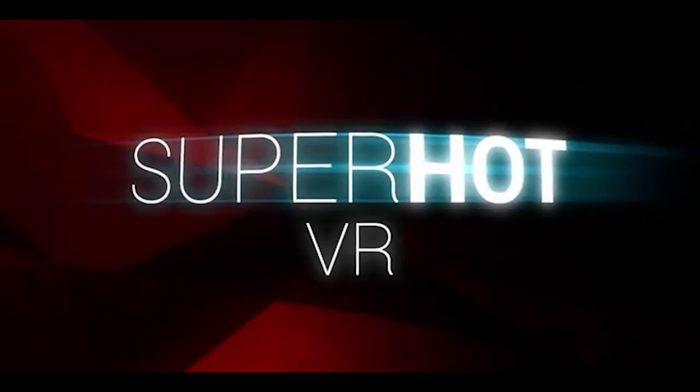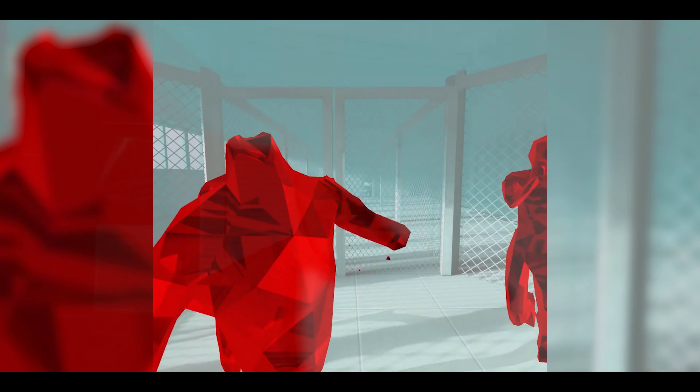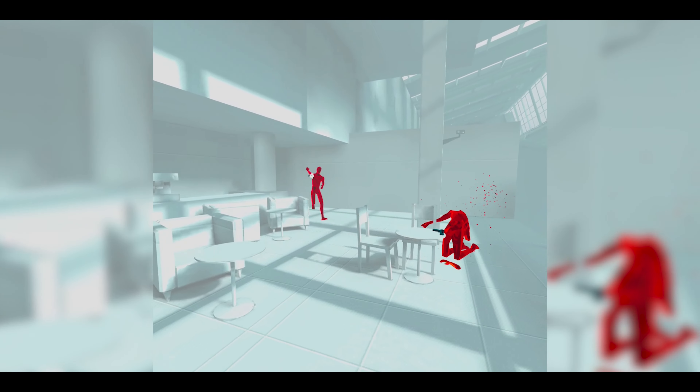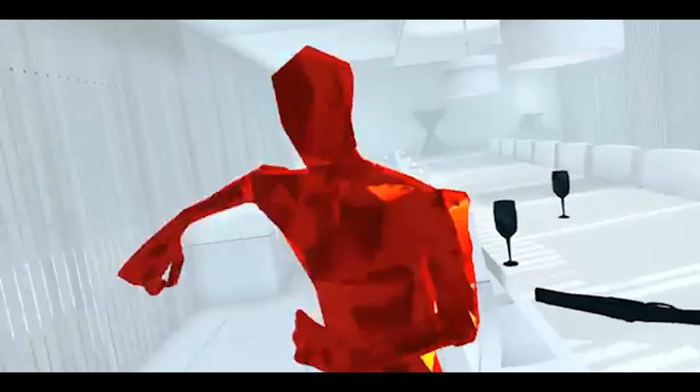Starting out at number one is one that most of you have either seen footage of or at the very least heard of, and that is Superhot VR. Superhot VR is an action game where the main premise is: if you move, time moves, and if you aren't moving, time's not moving. This is the first game I go to when starting people off in VR, mainly because there's no smooth locomotion where they might get nauseous. It's only however they move in real life. Superhot VR goes for $24.99 on the Oculus Store.